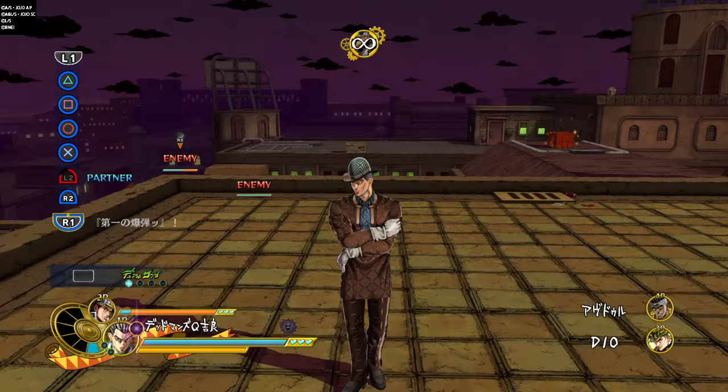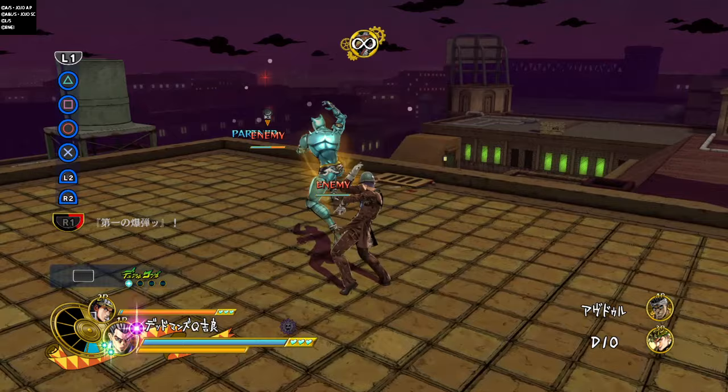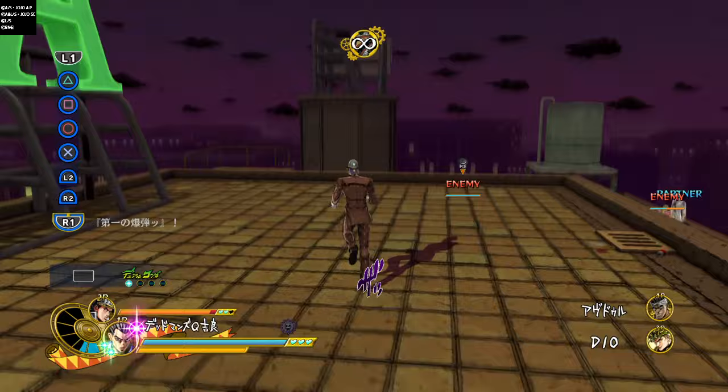His R1 skill is bomb number one. Unlike Kira Yoshikage, this is unblockable — you cannot block this. But if you were Kira Yoshikage, you can actually block it, whereas as Kosaku Kawajiri, you cannot. Also unlike Kira Yoshikage, he cannot throw small things; he sets everything as a trap instead.